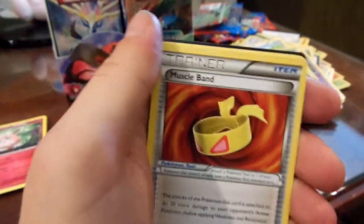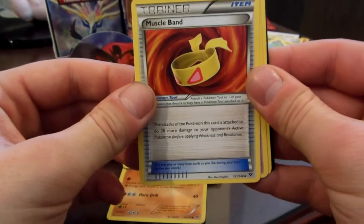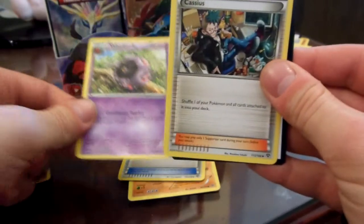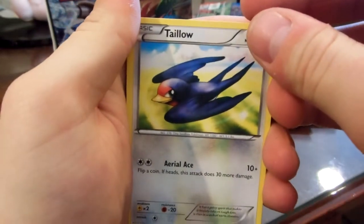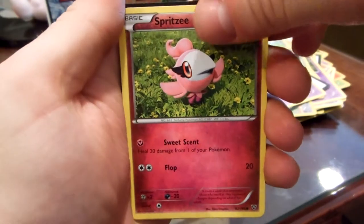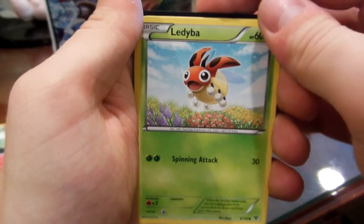Cool. I'm going to try to start putting rares in a certain pile. Muscle Band. Whirlipede. Cassius. Talonflame. Chespin. Spurtsy. Man, the light above me goes on and off, just randomly — the light bulb.